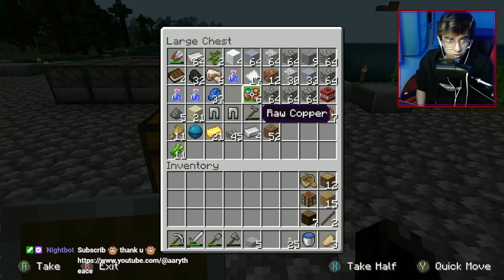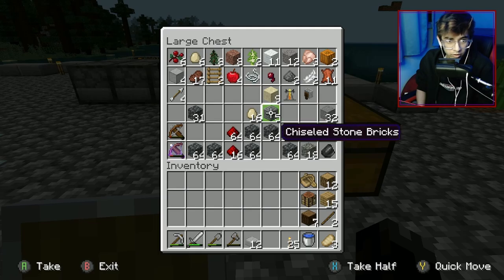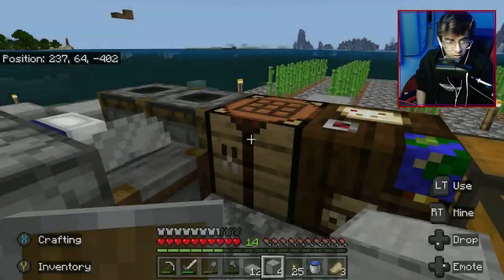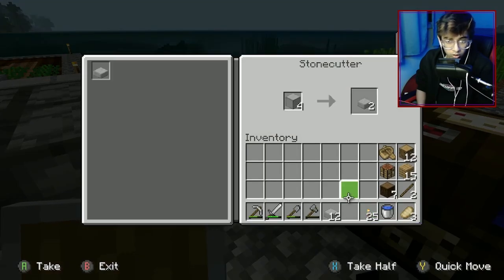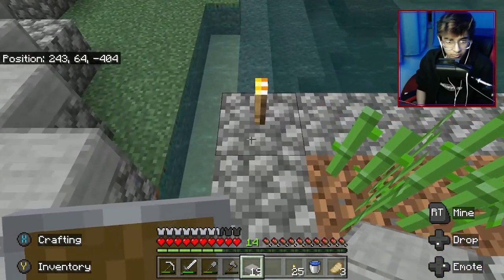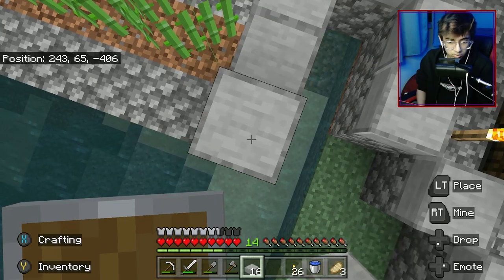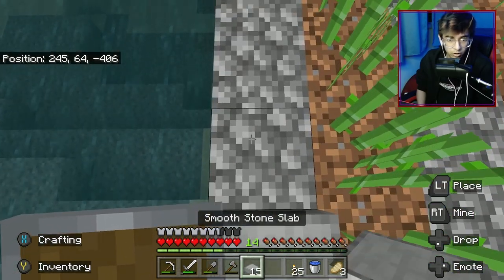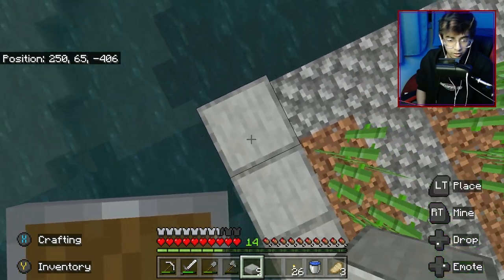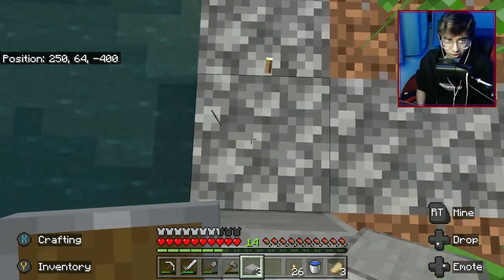Something I do want is to turn these - there they are - and I think I have more smooth stone. We're gonna turn all these into slabs so we can start the outline for the base. I don't know what to do here, maybe I'll just do it up twice. This is a very 2012 Minecraft build and I'm totally aware of that fact and I'm gonna do it anyway, so shut up.